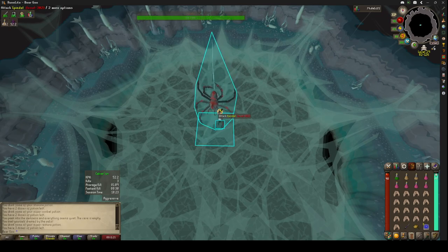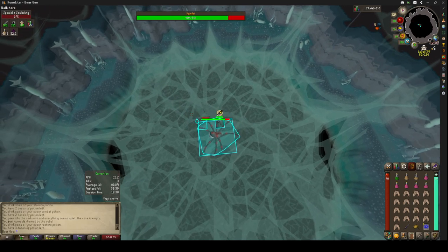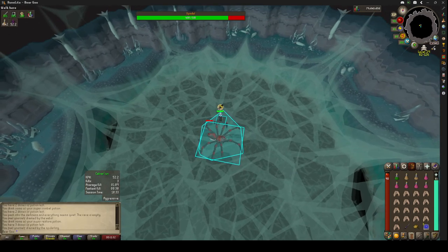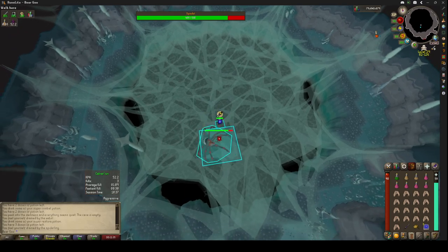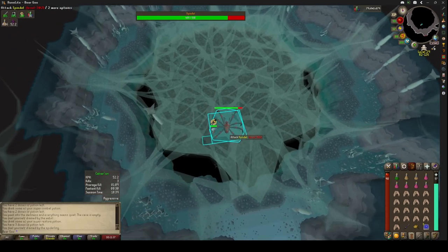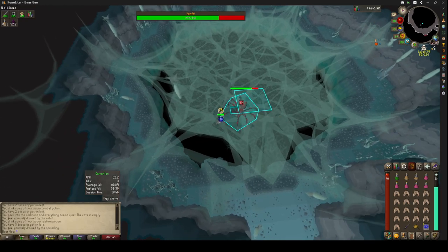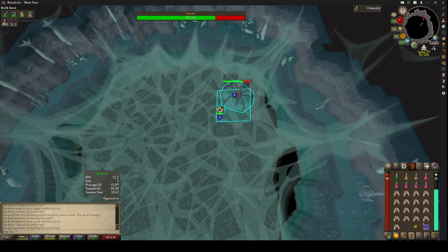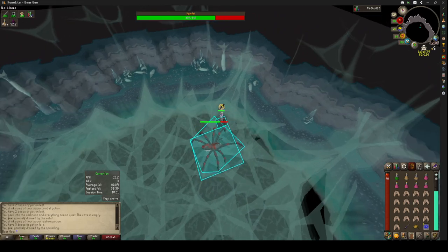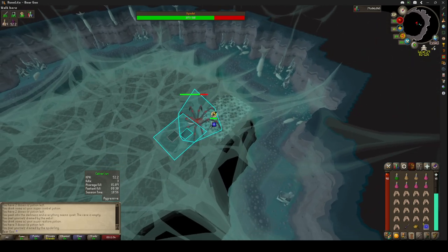She also summons little spiders. If you look up guides, they'll say to bring rune knives to kill them quicker, but I've never had any issues with them — just running over to Spindle when they spawn and meleeing them. In fact, I've had more issues with rune knives when I accidentally had them still equipped and attacked Spindle.